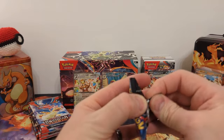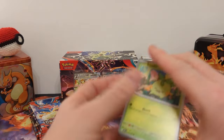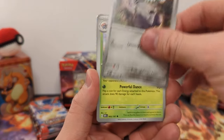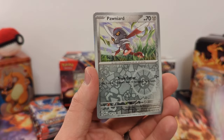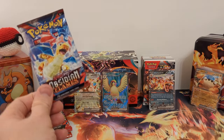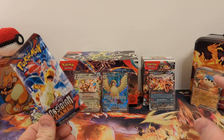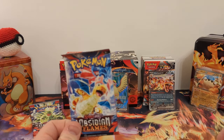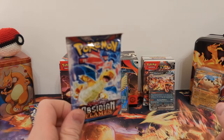On to pack number nine. We have Pidgey, Comfey, Braviary, Bellibolt, Pokemon League Headquarters, Lunatone, Reverse Holo Espeon, Reverse Holo Pawniard, and... Eevee Holo. So far these Build and Battle boxes have been great for the standard EXs and the Full Arts, but no Illustration Rares or Special Illustration Rares yet. I would like to pull at least a few in the ones I don't have in these last remaining packs.